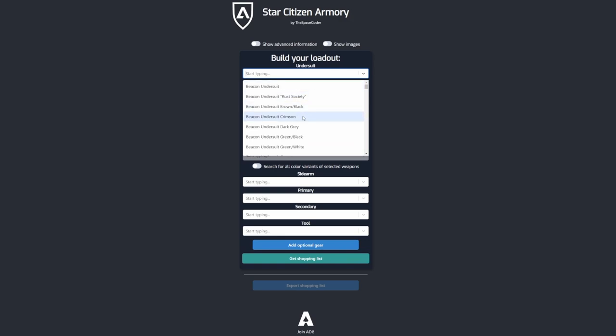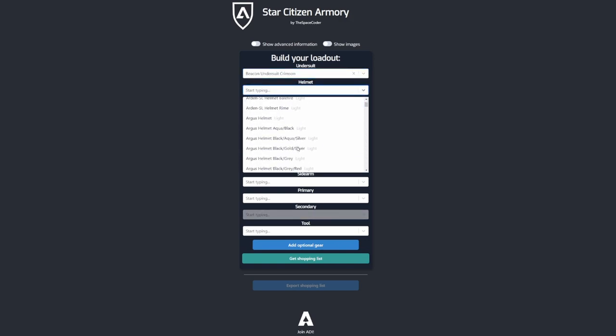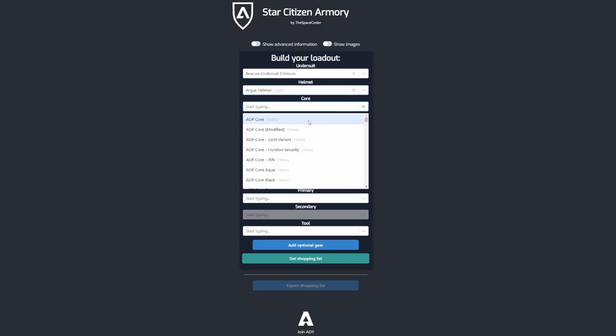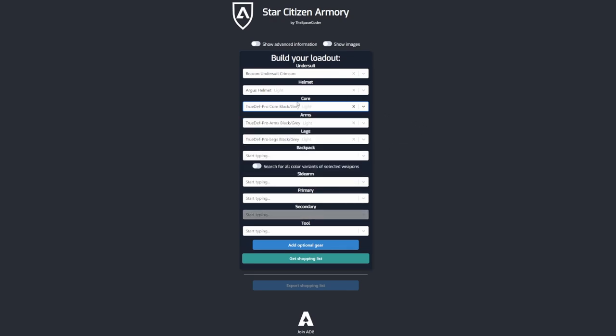I'm going to select an undersuit and the helmet, and now I'm going to start looking for some armor. If you need, you can also search for specific items by typing into the text field. Here you can see that if you select the core piece first, the armory will automatically fill in the arms and legs from the same color and armor set.